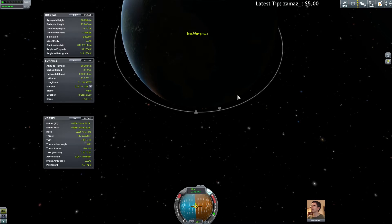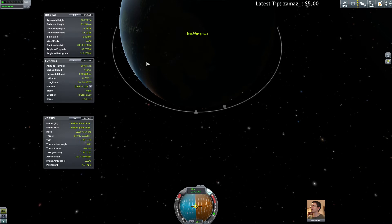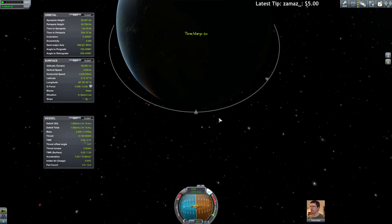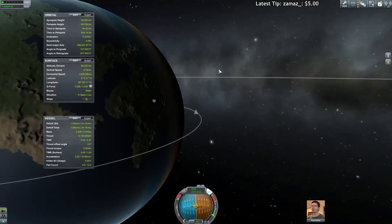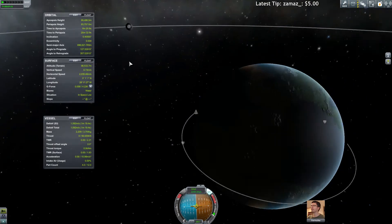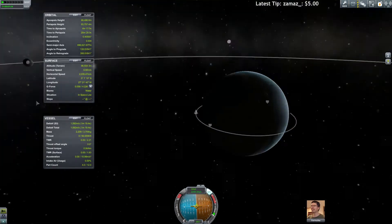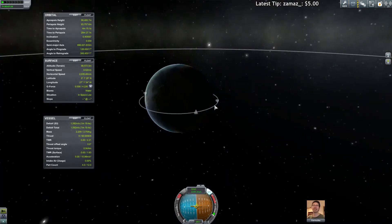Let's try to make that circular. Look at that — periapsis almost up there. 84.5, I'll go for 90. We have 1500 delta-V, that's fine. And now we have to try to get to the moon. There it is — I can't even set it as a target, I can't do anything with it. It's like the analog version of spaceflight.